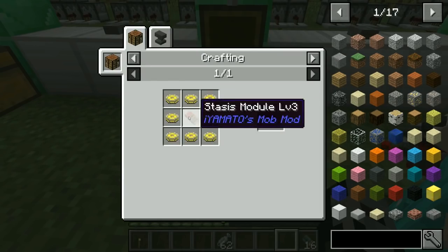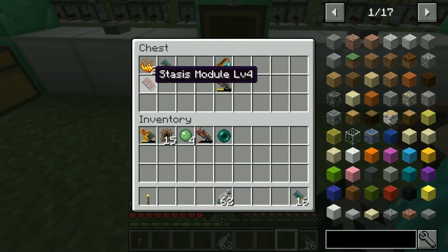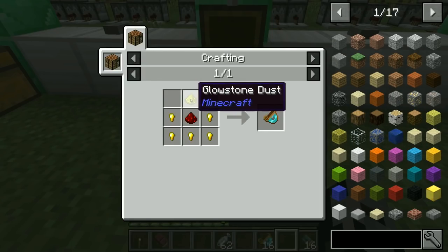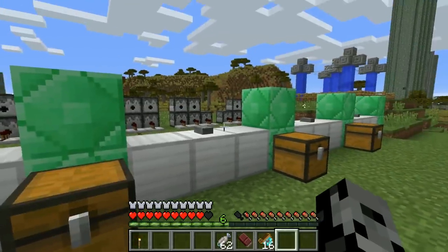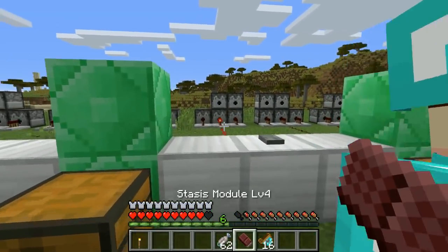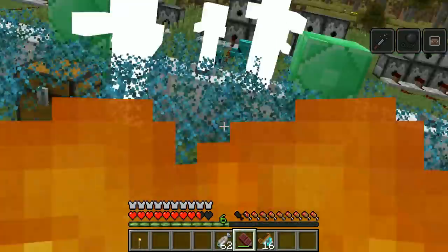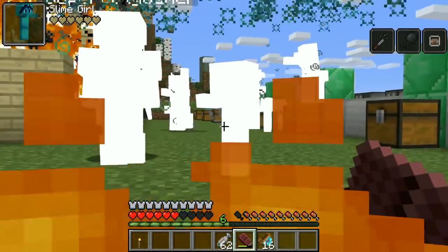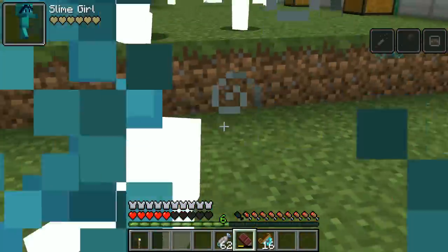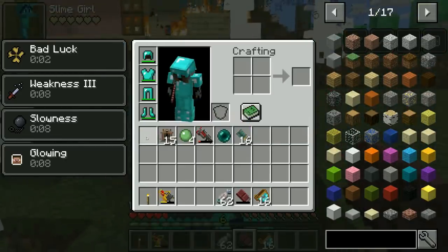Next up we're on to another amazing weapon — this one is called the Stasis Module. To make it you need the same upgrades, plus gold ingots, a glowstone block, a slime ball, and a block of redstone. To get the stasis packs you'll need glowstone dust, gold nuggets, and redstone. Here we go — one is upside down! Oh my god, it actually slows them down. Everything you freeze is turning bright!